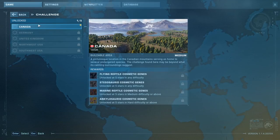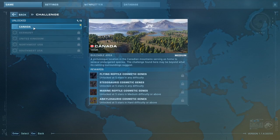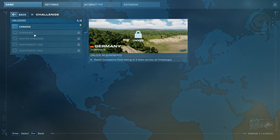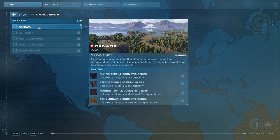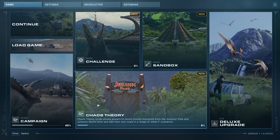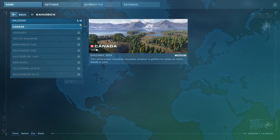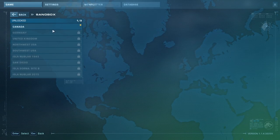Jumping over to Challenge mode, we've got Canada, Germany, the UK, and North and Southwest United States, each with different parameters to complete and rewards to unlock. The buildable area is medium, and different sizes are available based on where you choose to build. Challenge mode unlocks more for Sandbox mode, and they all link together in a fun way. The Campaign and Chaos Theory modes also unlock more of the database — good for those who like to learn about the dinosaurs and facilities.